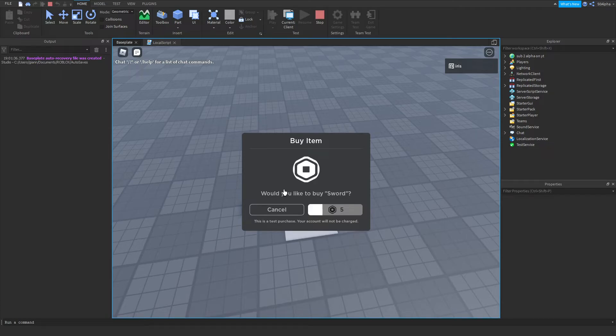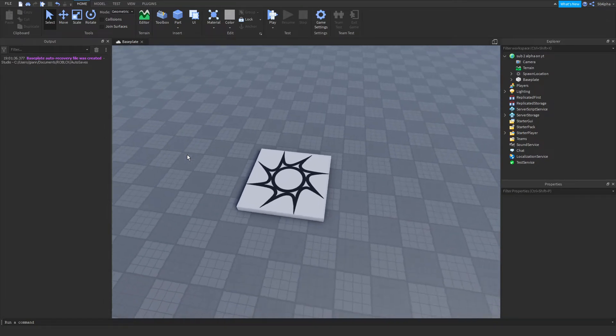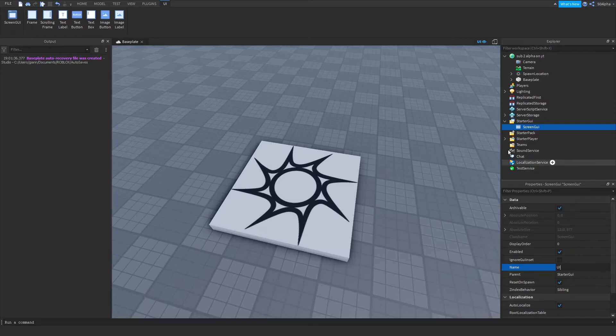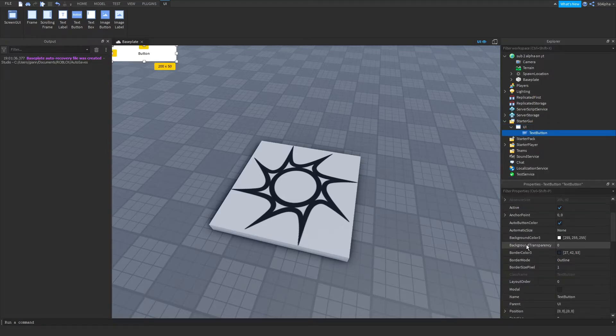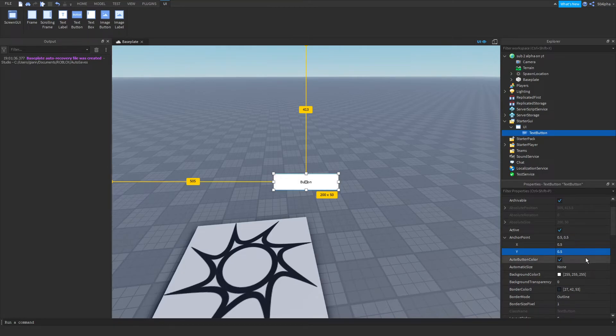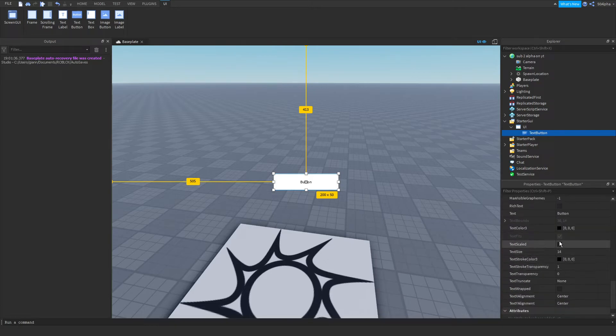Now if we click play and walk onto our pad, the game pass pops up and we can purchase it. The third way we'll be prompting the game pass to the player is with a button in our UI. We'll head over to StarterGui, create a ScreenGui — I'll call this 'ui' — and inside that create a TextButton. I'm just going to focus on functionality here, centering the button at 0.5 by 0.5 on the X and Y axis and setting the anchor point to 0.5, 0.5. I'll enable TextScaled and change the text to 'Purchase Sword'.